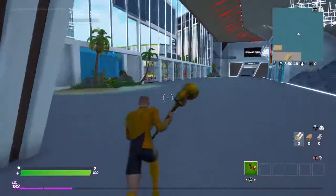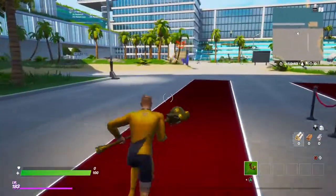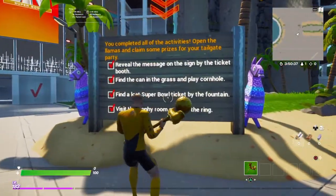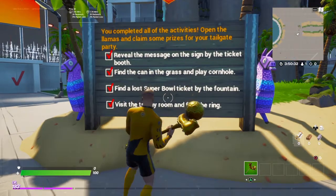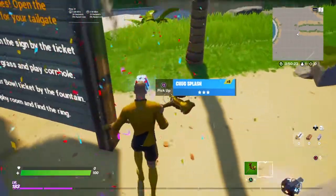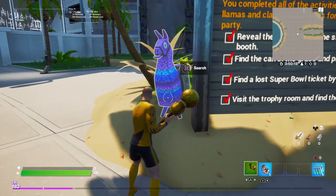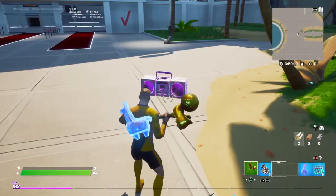And that is all of them. Then we just go back to the sign. Completed all activities — open the llamas for some prizes for your tailgate party. So we'll open these. And we get boogie bombs and splash chug. And this one, we get the llama, jewel llama, and the boom box.